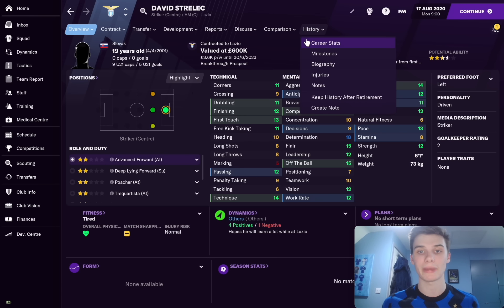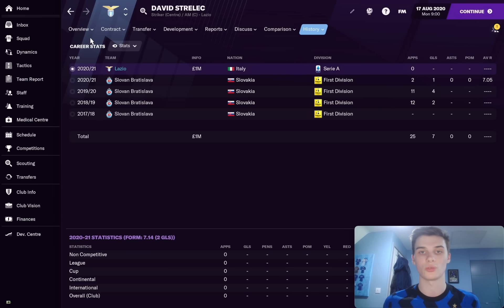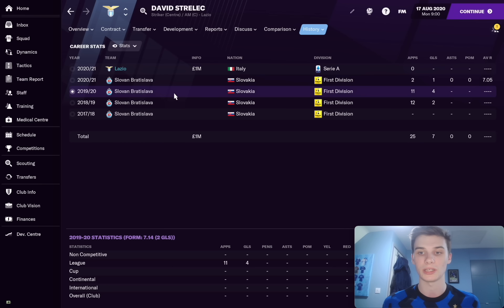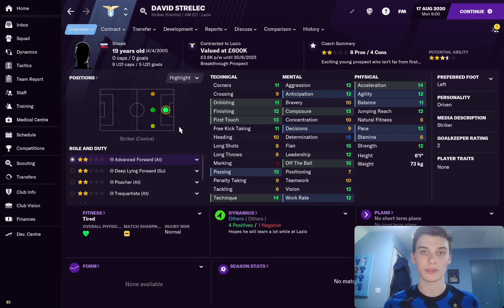He'll only cost you around £1 million and you can definitely get him for less should you add in some additional clauses like percentage of net sale or installments. You can definitely get this guy for about £500,000 plus a few fees here and there. £1 million up front is not a bad deal for this guy at all. He's a young player who's played a few times for Slovan Bratislava over the last couple of years. He represents great value for money in Football Manager because even if he doesn't hit an amazing high, you're still going to be able to sell him on for profit, which is what we always try and look for. You'd probably still at least make your money back.